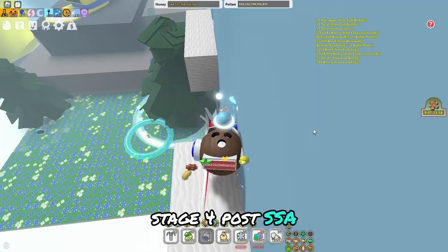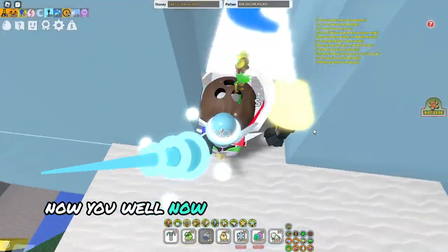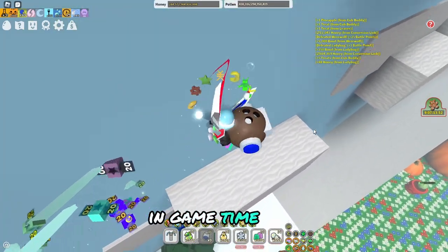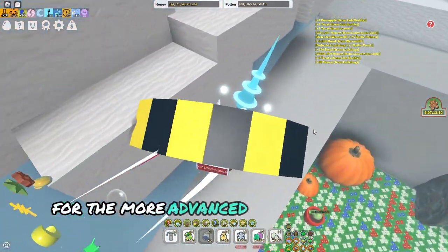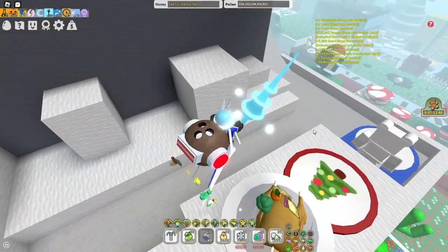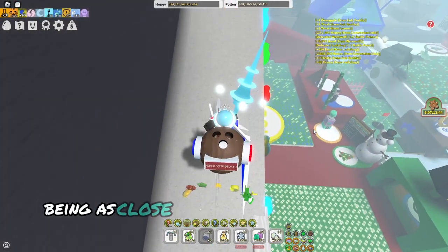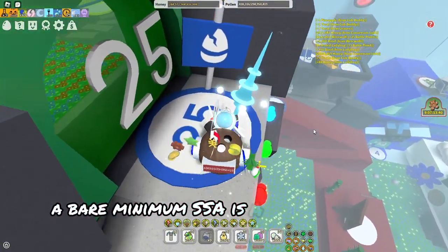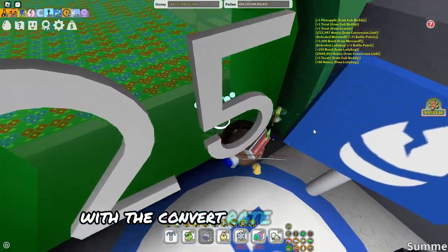Stage 4: Post-SSA. Now you've made it to the fabled mid-game. You've already played for around 20 days of in-game time and are ready for the more advanced and complicated items. After you get your Supreme Star Amulet, get Popstar as soon as possible, as close to a 5 out of 5 as you can get. A bare minimum SSA is a 3 out of 5 Popstar with the convert rate stat.